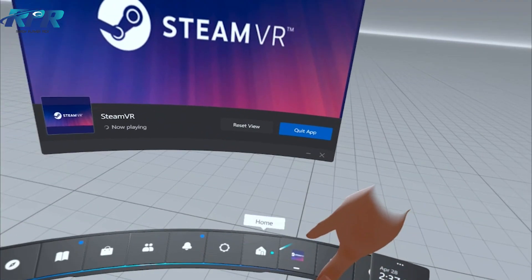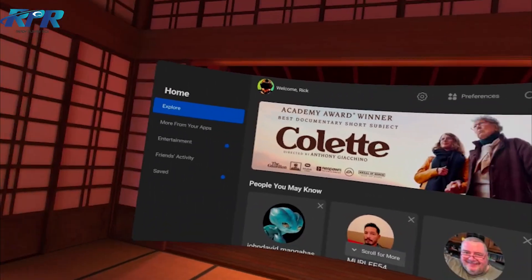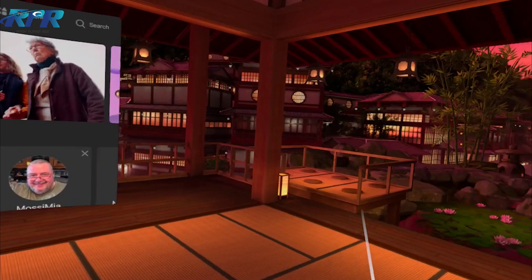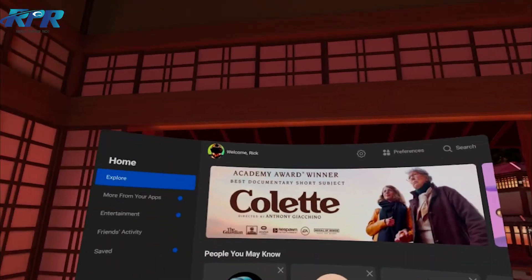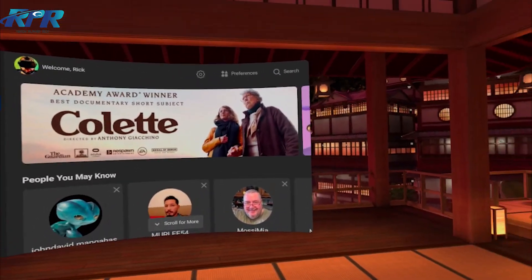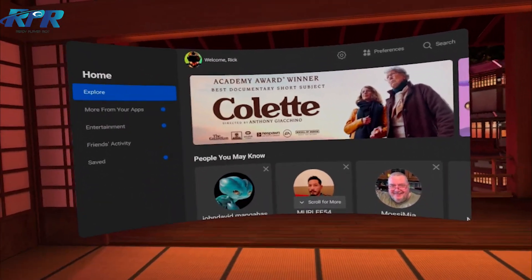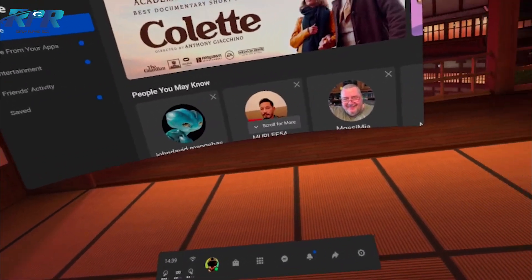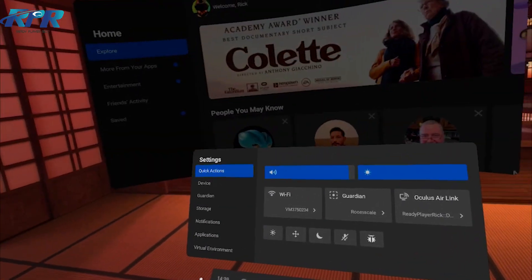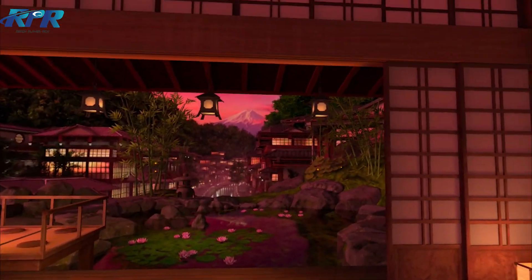There you have it guys — it's as easy as that, and it's free as well. It's something they're going to keep working on, it's not perfect yet, but if you haven't bought Virtual Desktop and money's a little tight, this is free as long as you get the version 28 download in settings under experimental features. If you liked this video give me a like, and hit that subscribe button and the bell notification so you won't miss any future videos.